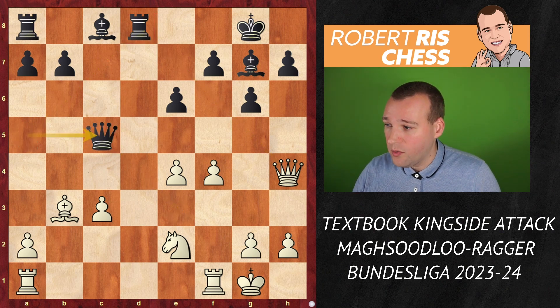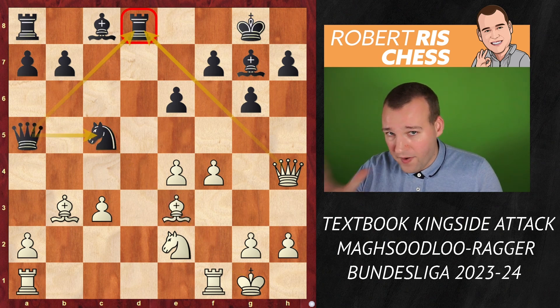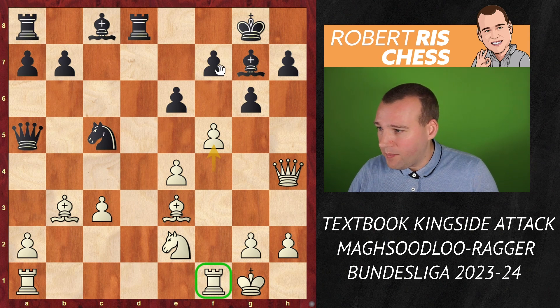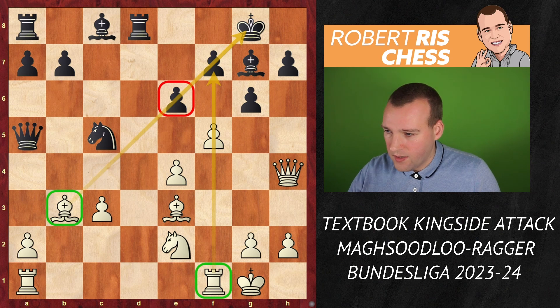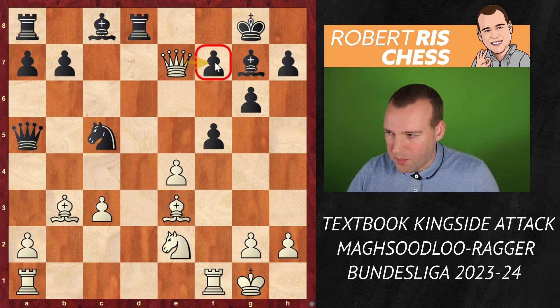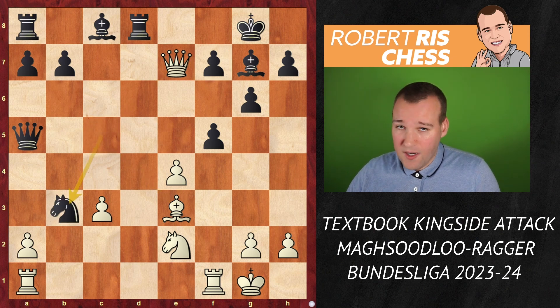Bxc5 is not a good move because Qxc5 is possible — there's no time to take the rook on the eighth rank as Black's queen gives check. Instead, White goes for the attack with f5, a really powerful move with the idea of opening up the f-file. Imagine the pawn on e6 not being there; this bishop gains a lot of strength. If you take on f5, Qe7 is a powerful move — attacking f7 and the knight on c5 twice.